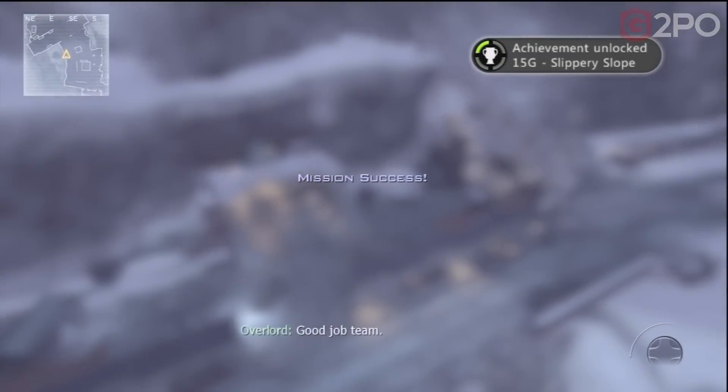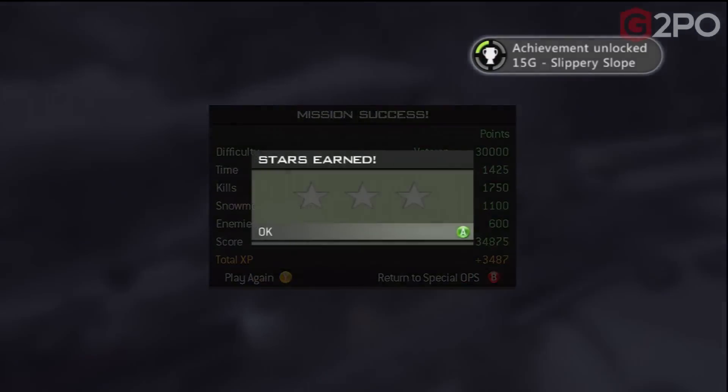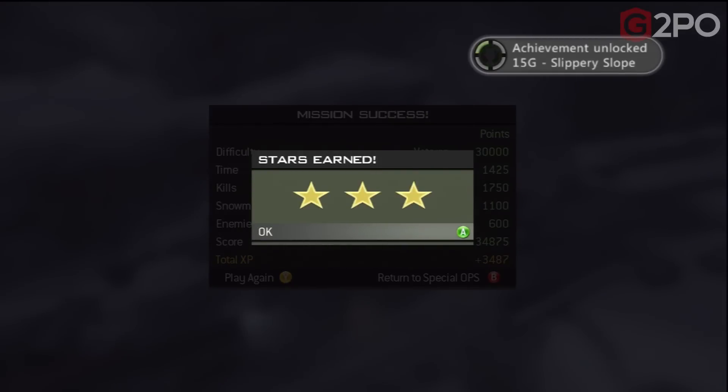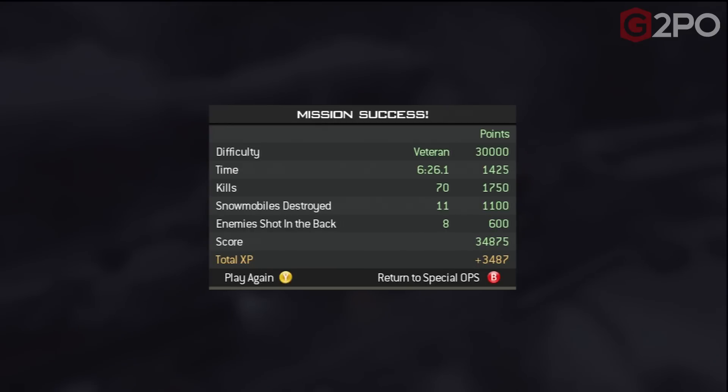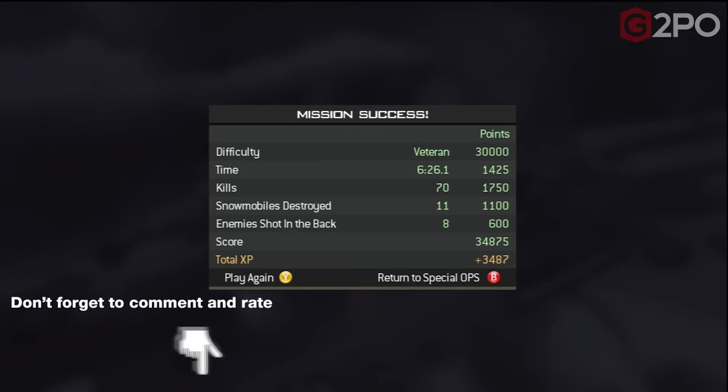Threat neutralized! I believe we got all three trophies — Slippery Slope, Brag Rags for completing it on Veteran, and Ice in Your Veins, which I think is for running over a certain number of enemies with your snowmobile over multiple attempts. Anyways, that's Black Ice, guys. Hope you liked it. Spider-Bot is out.